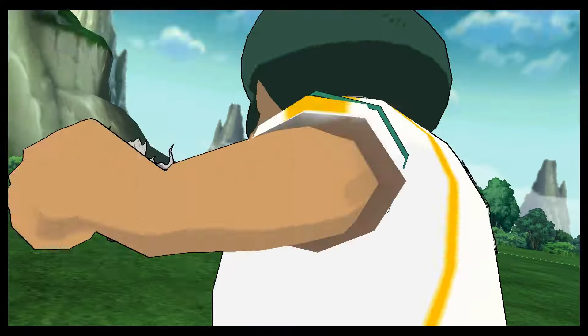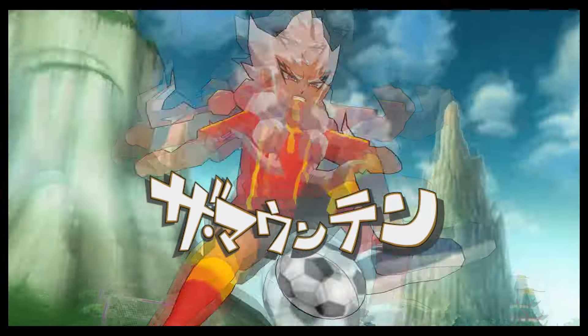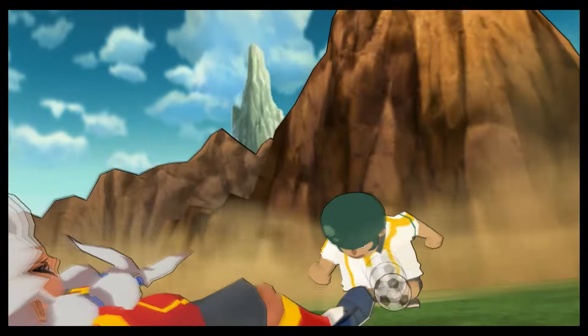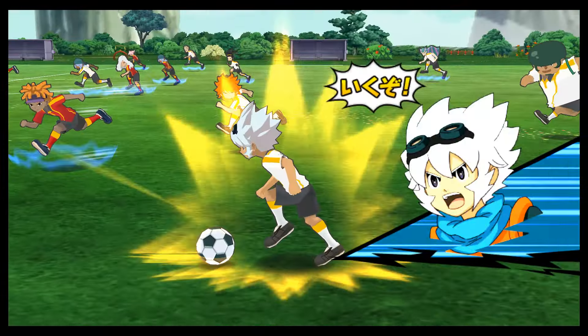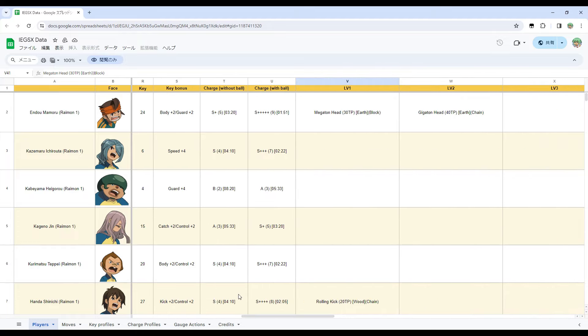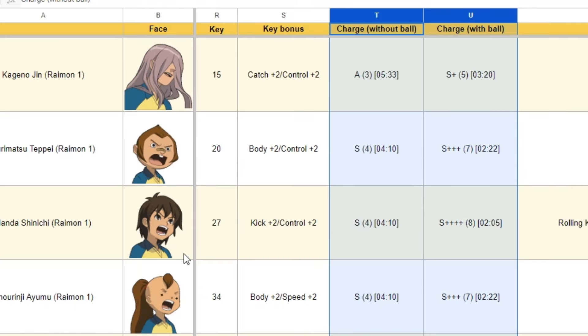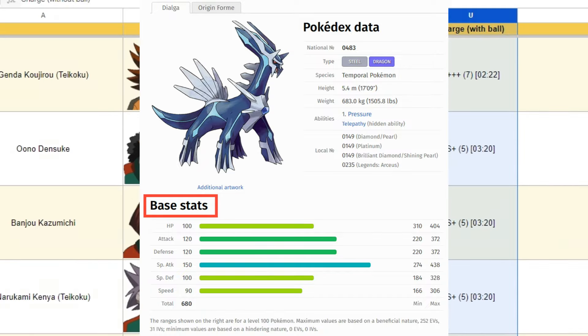You and I both know that we want this gauge charged as soon as possible, but where do I find information on how fast a character's gauge recovers? I can see the kick, body, or guard stats in game, and in Xtreme I can even see if there's a plus sign on it, but where do I find gauge speed information? The answer is we have to go directly to a Google Excel link to check everybody's gauge speed, because this stat is completely hidden in the game — it's like a Pokemon's base stat; you will never be able to look at the number directly in the game.